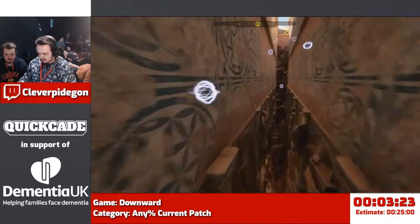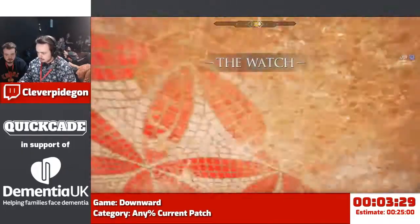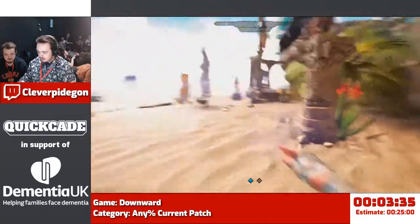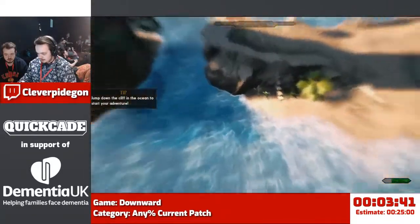Get this cutscene out of the way. We're gonna talk to this old guy, and then we're gonna put a mark down — which is essentially a teleport device or ability — and then we're gonna jump into the sea.